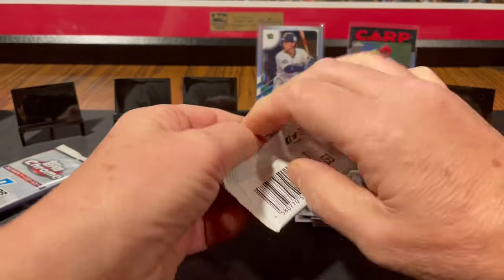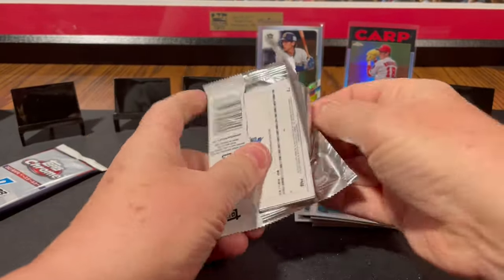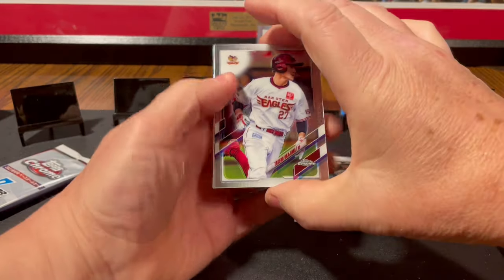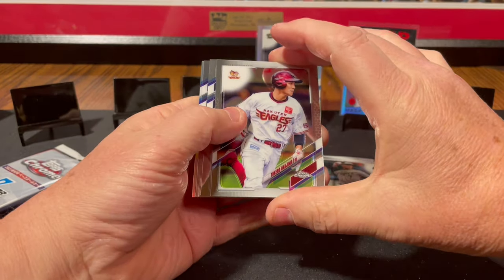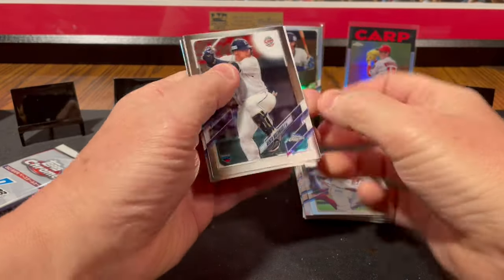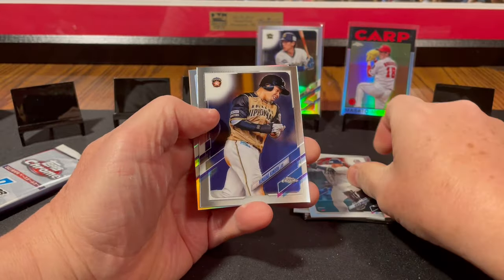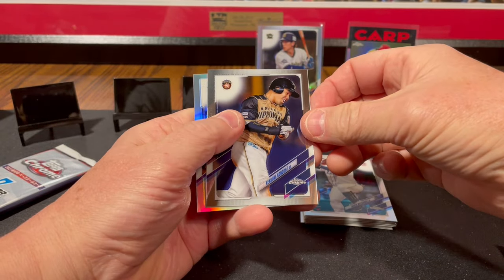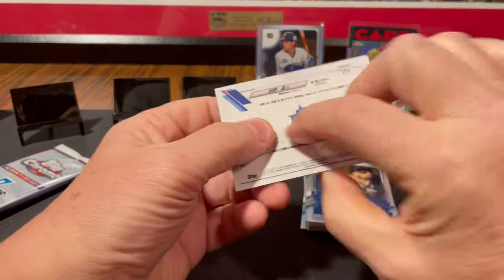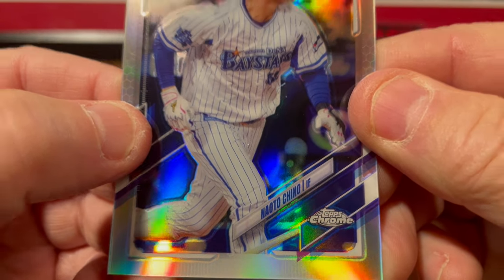Let's get a Yamamoto. Okajima. And we got Watanabe. Kondo. And the refractor is — Naoto Chino.